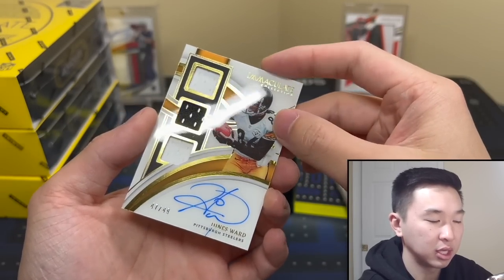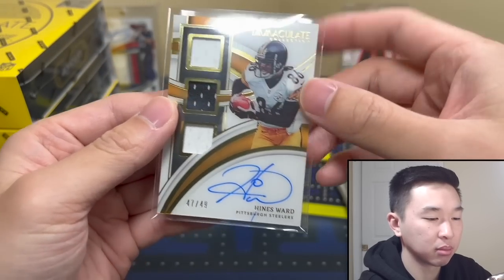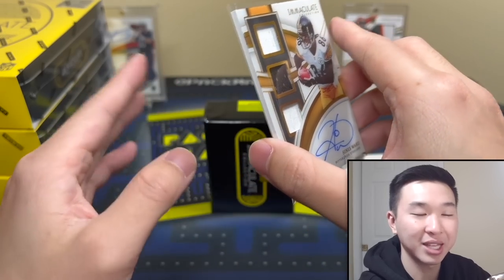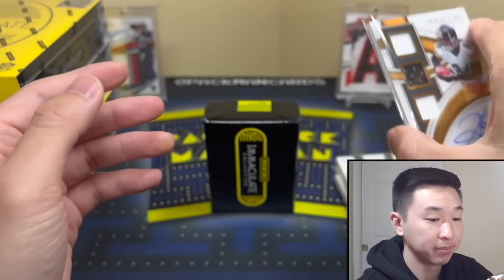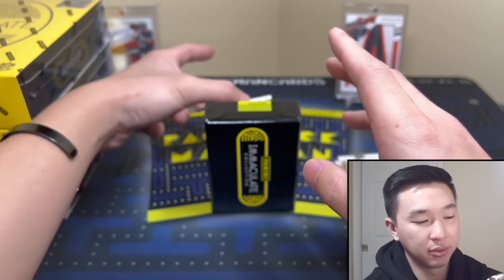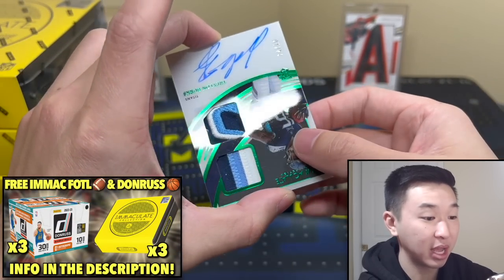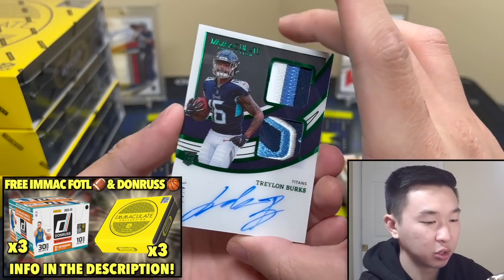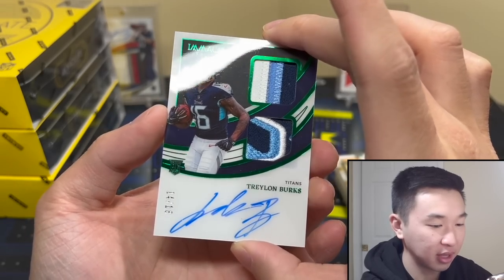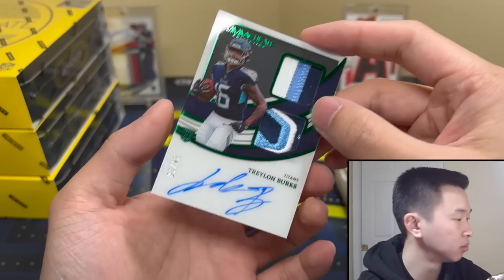The last card will be our RPA. I pull a lot of Steelers, right? We just did the Phoenix one and pulled that nasty Steelers card, so I'm a Steelers magnet. Three, two, one — Burks! Dual patch, I like that patch a lot. 14 of 18, Burks First Off the Line on-card acetate — cool, nice stuff.